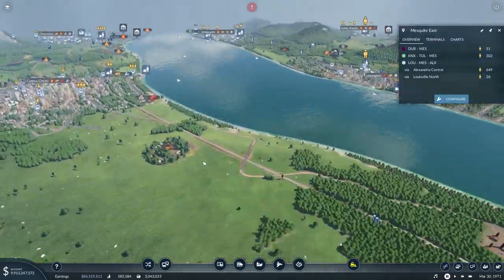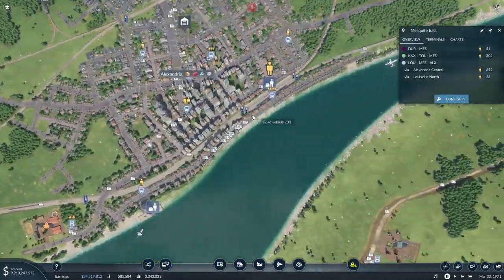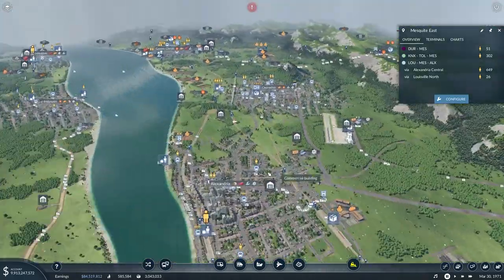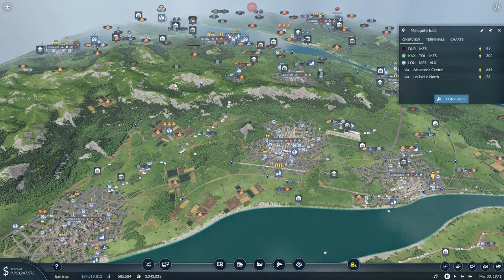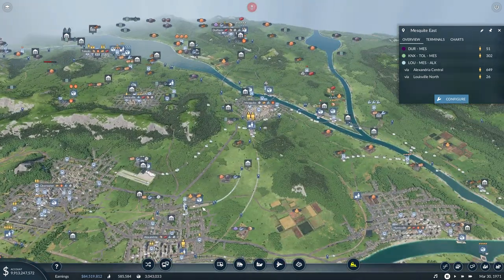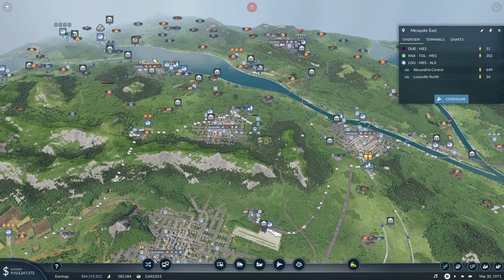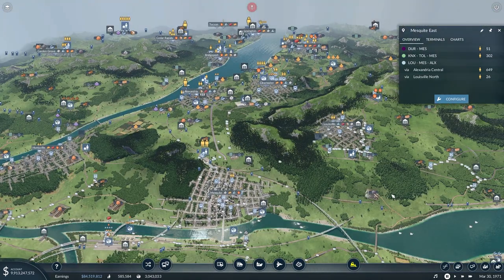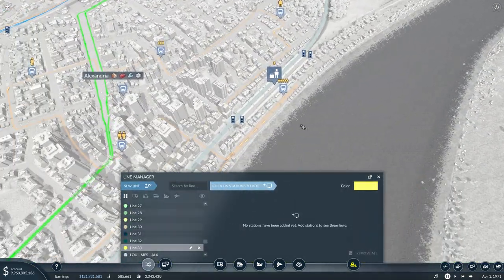Now we can pretty much just use the rest of the track we have, and I believe we have our loop. I'm going to go through, place down all the signals, space them out evenly on the new stuff we built and correct any of the stuff we destroyed. I'll get rid of most of the existing lines we have on here, besides maybe some of these shuttle lines like Alexandria-to-Mesquite and Mesquite-to-Toledo. Other than that we'll be back when we're ready to set up the new line. Everything's set up and we should pretty much just be ready to make the line.